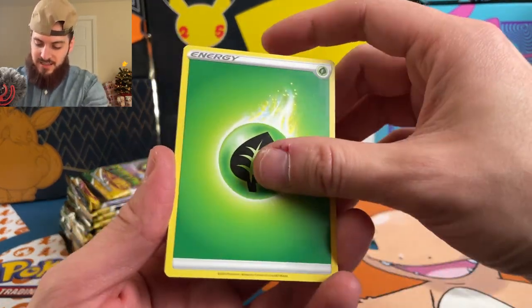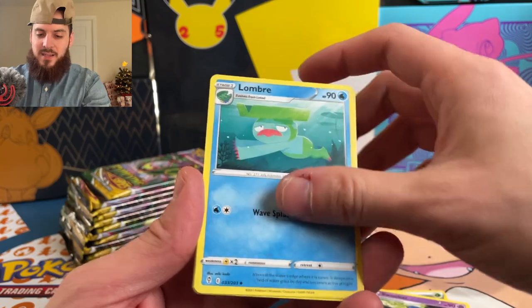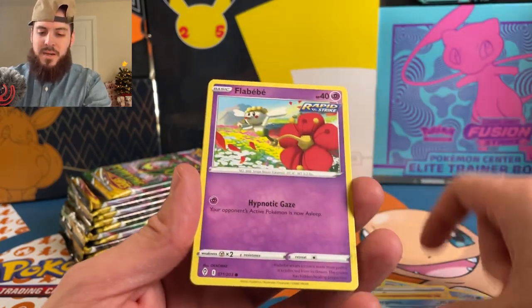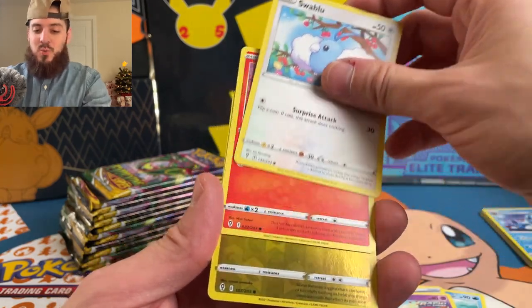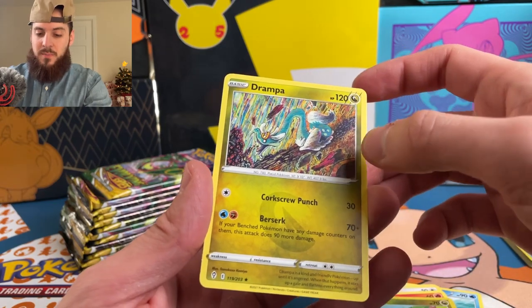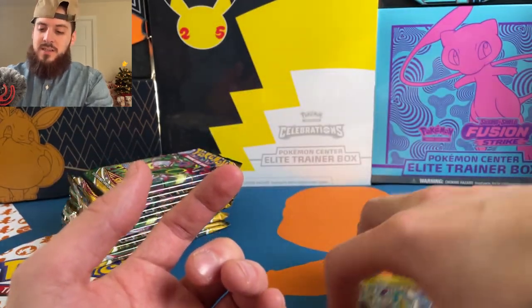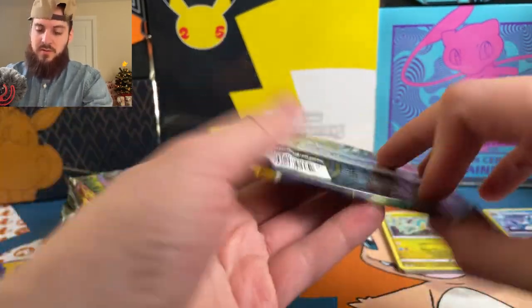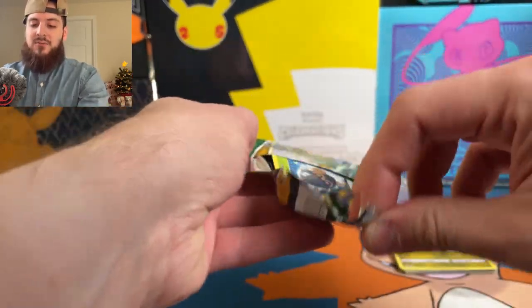Starting off with the leaf energy — Swoobat, Lombre, Lucky Ice Pop, Roggenrola, Bergmite, Flabébé, Swablu, Litleo, reverse Bagon, and a Drampa — that artwork is definitely unique. Moving on... Rayquaza, Rayquaza.